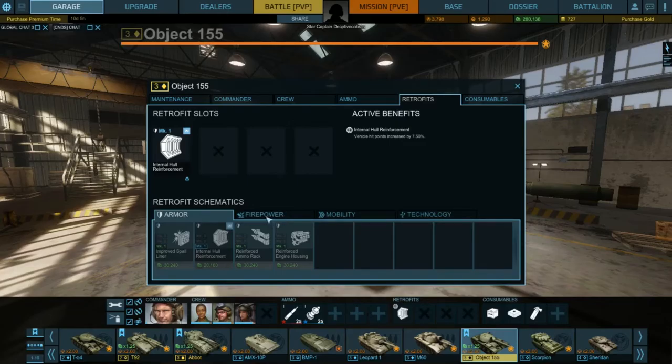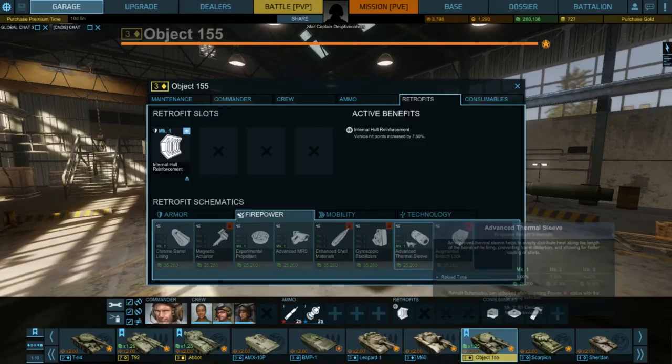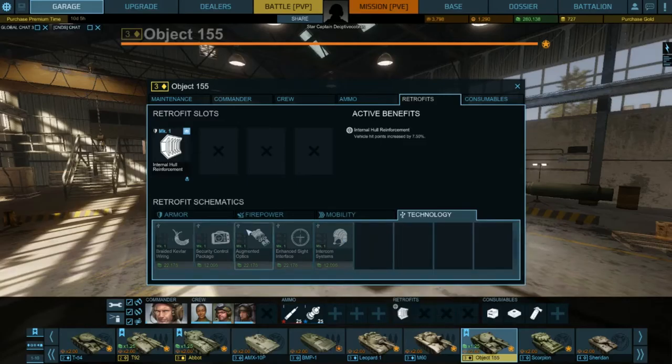It is a universal slot. I could have gone with the chrome line barrel or the advanced thermal sleeve to get reload rate down. But really, why? You're packed with other friendly tanks — they're going to be shooting at your targets too. For technology, you could have gone with the internal comm system, which improves your tank overall by 5% for every one of your crew members: gunner, loader, driver, commander — just all around in general.